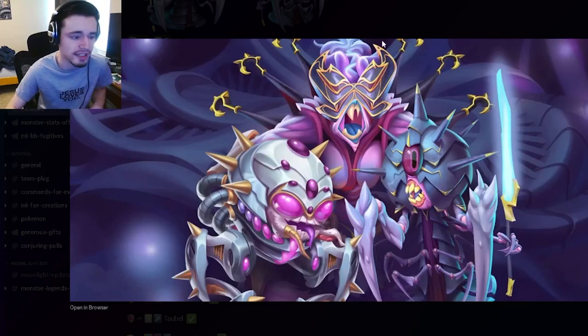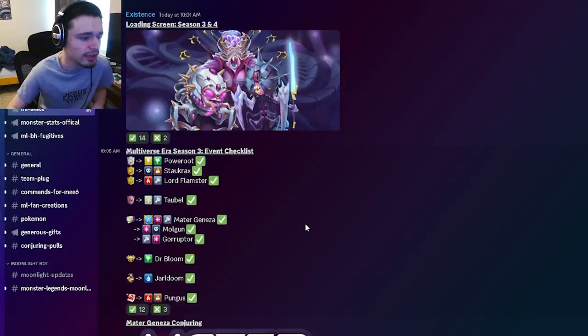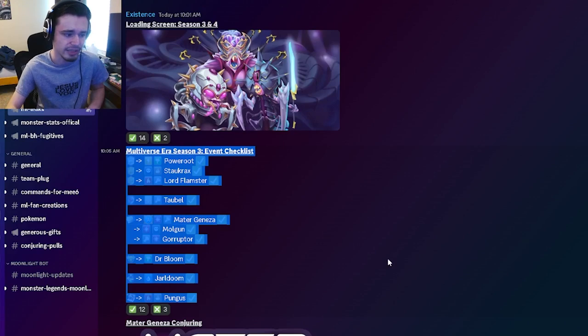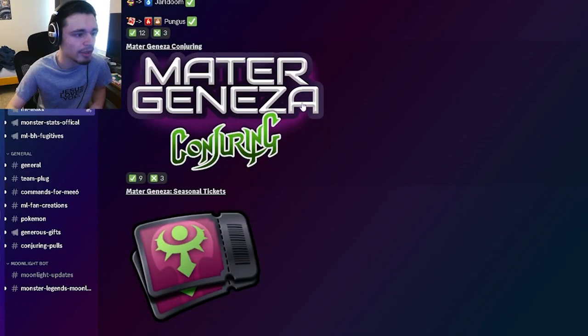We have a new loading screen right here which looks pretty decent — it's got three of the new designs on it. And then we have the Multiversal Era Season 3 event checklist with everything actually confirmed now. So if you want to know where any monsters are going to be, you can take a look at this — they are all confirmed. And then we have some images for the Matter Again Conjuring right here if you want to look at those.